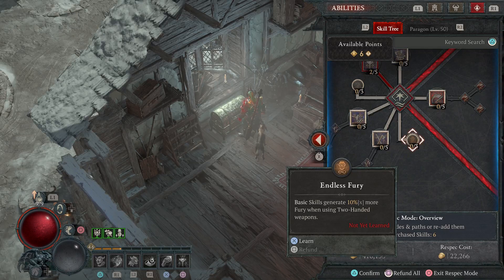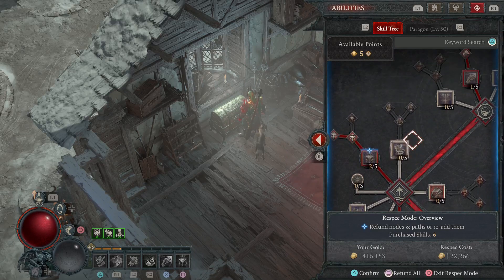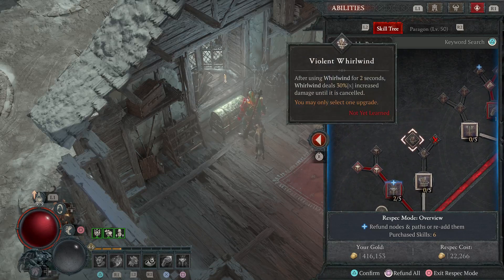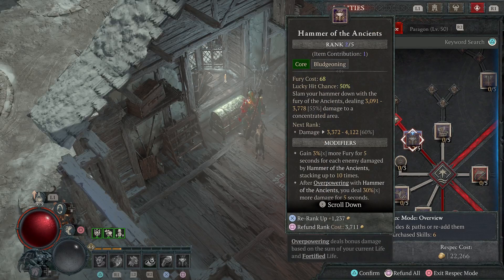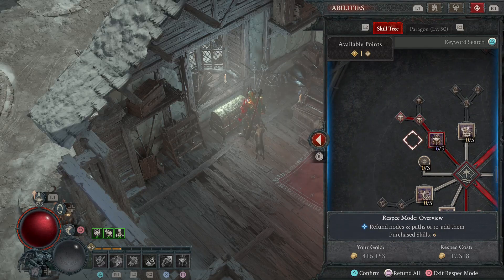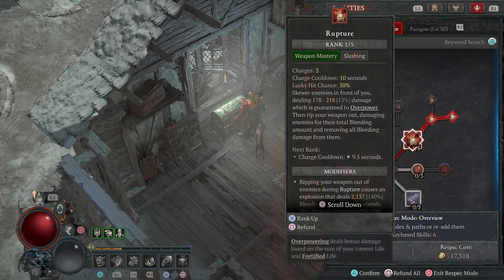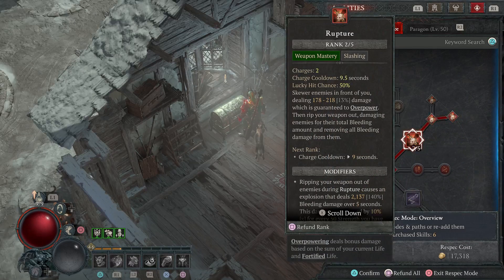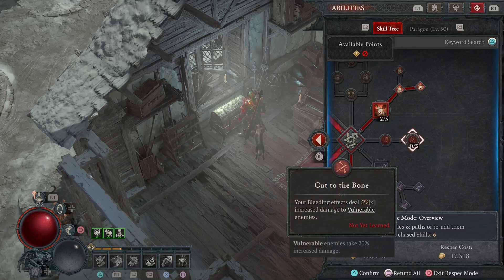Now I'm going to put that one point into endless fury. My math isn't checking out — let's see, I've maxed this out. Oh no, I haven't maxed this out, that's why. I'm going to go ahead and max that out. The only thing left is to max out this one. At level 49 that will be maxed out, so I've done this right. I'm going to confirm this.